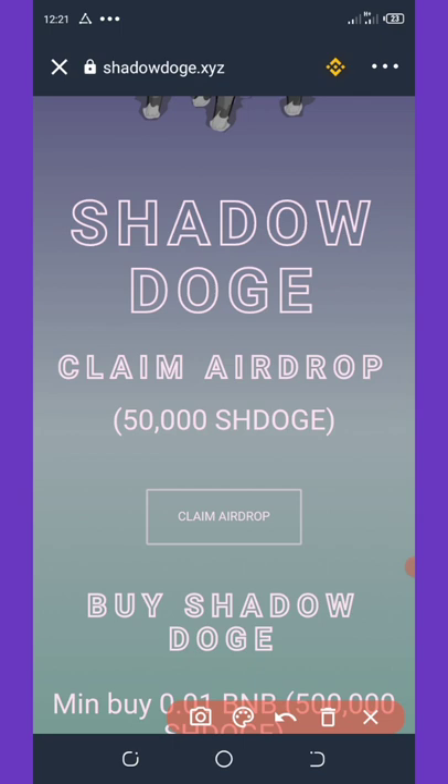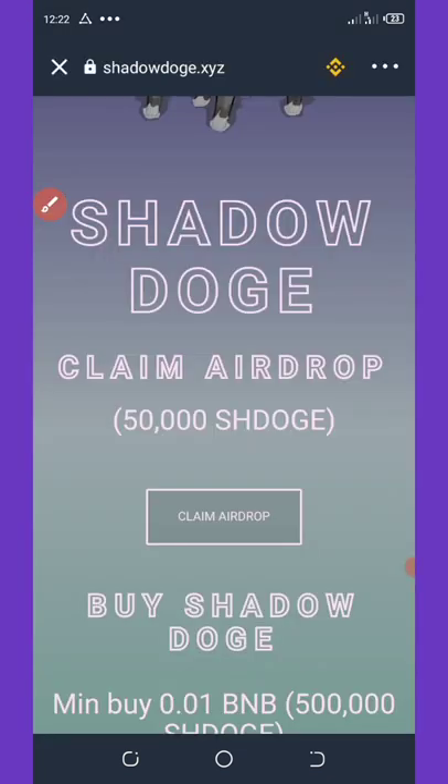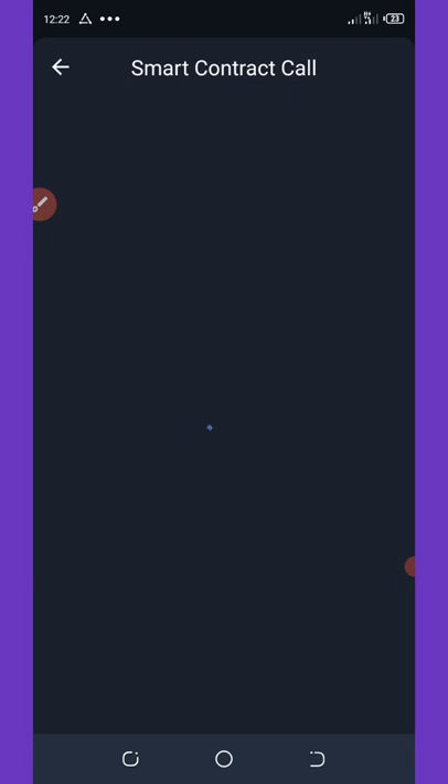Click on 'Claim Airdrop' and it will take you to the connect wallet section where you hit the connect button. Once you click connect, it will connect your wallet and automatically take you to the smart contract call where you'll need to pay the fee.